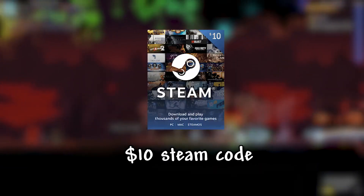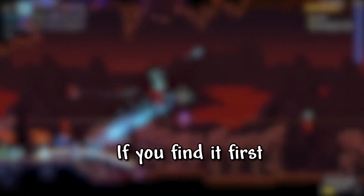I've also hidden a secret $10 theme code somewhere in this video as a little thank you for almost 10,000 subscribers. If you find it first, it's all yours. And with that being said, let's get into it. On day 1, we can see that we spawn in hell.